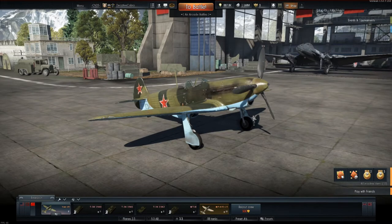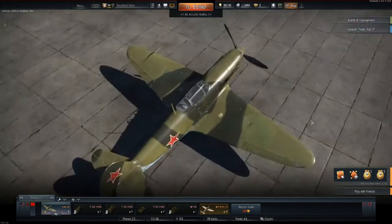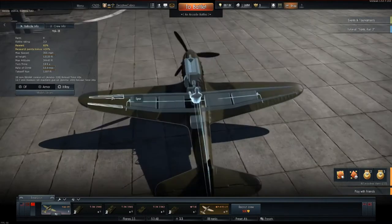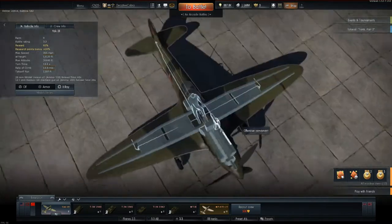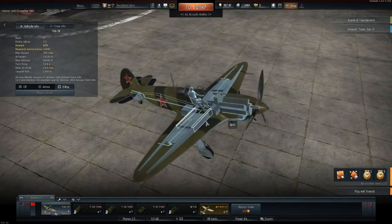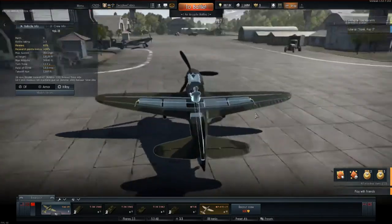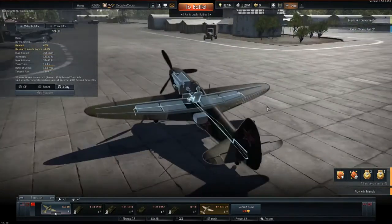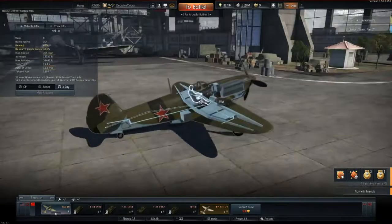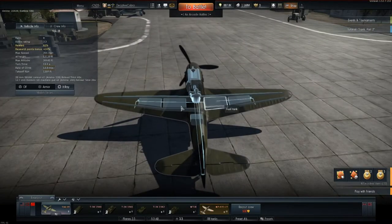The Yak-1 was a World War 2 Soviet fighter aircraft. Production began early 1940. It was a single-seat monoplane with composite structure and wooden wings. Bear in mind the wings are its biggest weakness — you will lose your wings pretty easily. The wing spurs were made of wood, not aluminum like British planes or steel composite like American ones, meaning you should lose your wings very often. The moment you see a wing taking damage, go evasive.